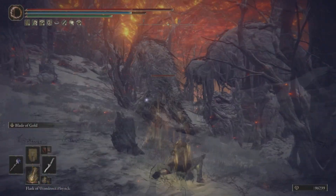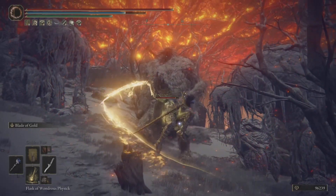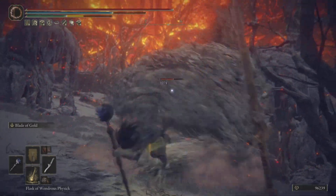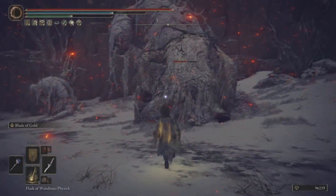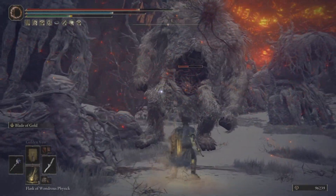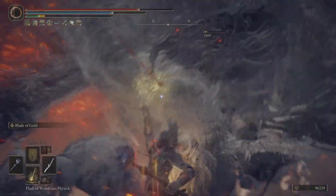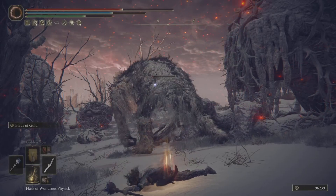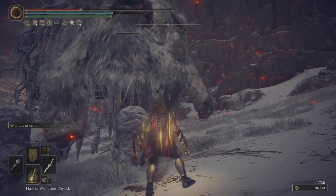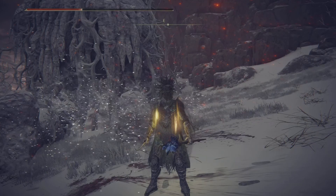We're over here at the Mountaintops of the Giants doing some pretty good damage. Let's try our special unique ability — the holy damage is pretty fantastic on this weapon, with really good range on it as well. You've got a lot of good things going for this: the special attack inflicts holy damage, the heavy attacks inflict consecutive strikes, and the normal strikes are very fast and really, really good.